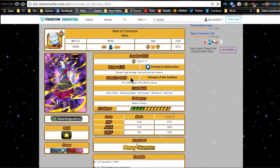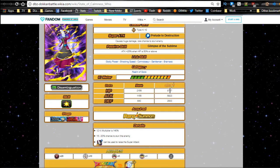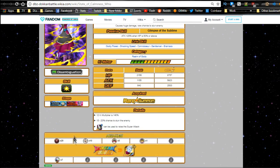First off, State of Calmness Whis — this is an SR summonable, really easy to pull. I think I have like SA10 on my global account. If you're one of those people who don't summon a lot or can't summon a lot, if you get one of them you can always go and grind out the free-to-play Whis.